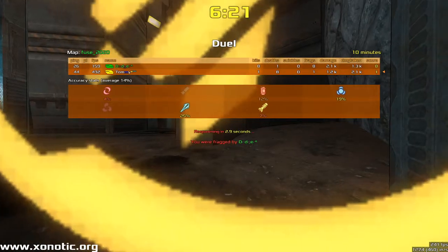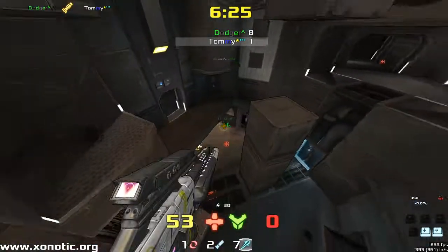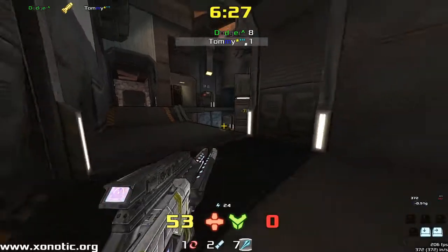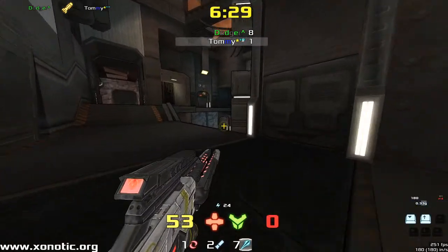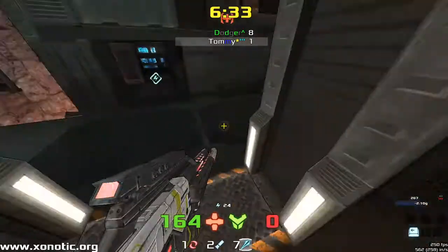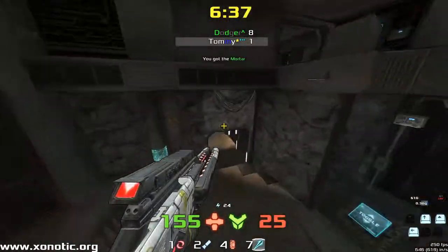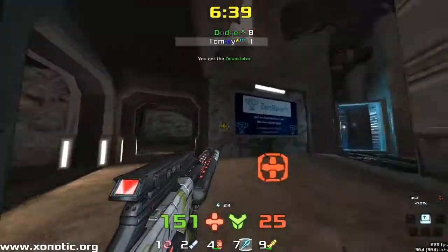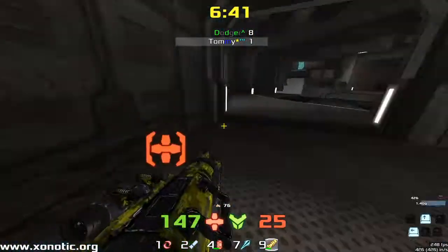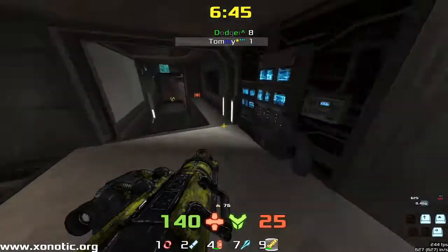If you're talking about the number five weapon — the Electro — it does 40 damage for a direct hit. But you use the secondary to load up a load of mines on the floor and then explode them, and it can do up to 260 damage on its own. You can lay more than one set of mines. It's incredibly powerful at denying areas because you just can't walk through it.